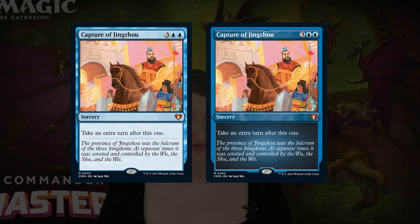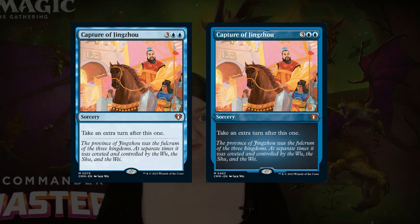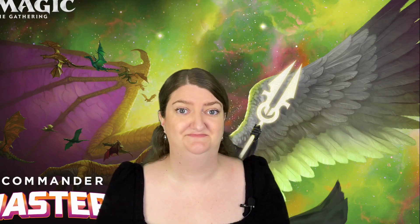Last but definitely not least, they are unleashing the power upon Three Kingdoms with another Three Kingdoms card, which is going to be the Capture of Jingsu. You can also have a look at the Booster Box art and the Pack art, because that is going to reveal the next three cards that we know will feature in this set.